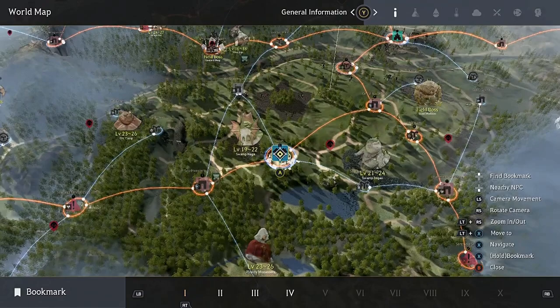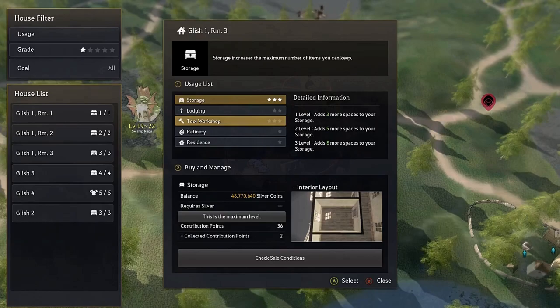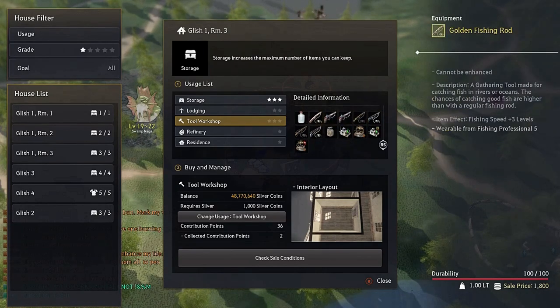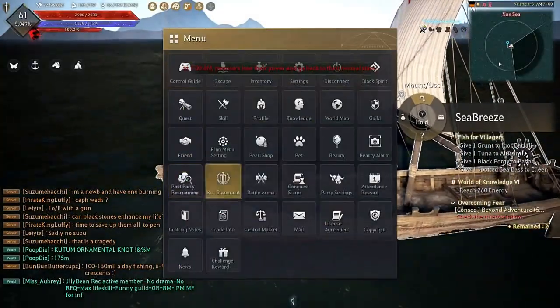For those wondering where to craft fishing rods: if you're doing the story it will lead you there eventually. Go to Glish, press A on it, go to Manage Crafting, and go into Glish One Room Three. Buy the tool workshop and level it up to level three. You'll be able to craft the Calpheon, Mediah, Belanos, Euphoria, and Golden fishing rods. I recommend making Belanos Fishing Rods as those are the ones people want to buy — you can make a passive income with them. If you're curious how workers work, I do have a workers guide linked in a card above.